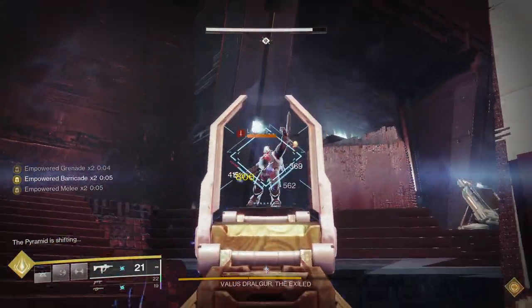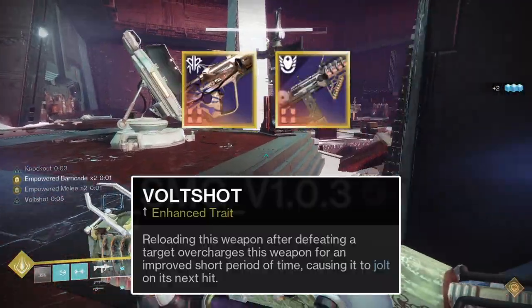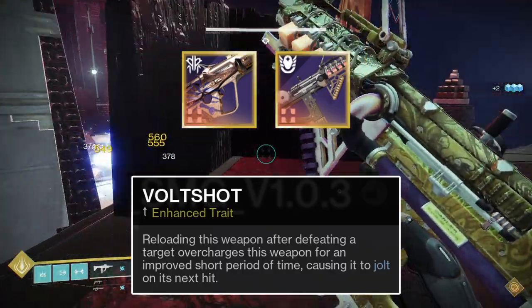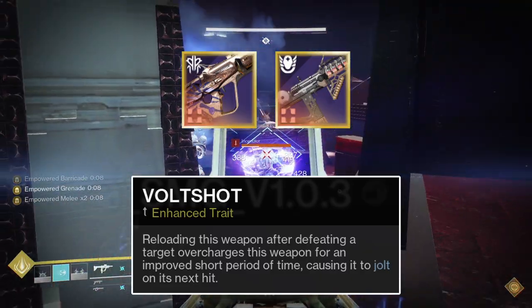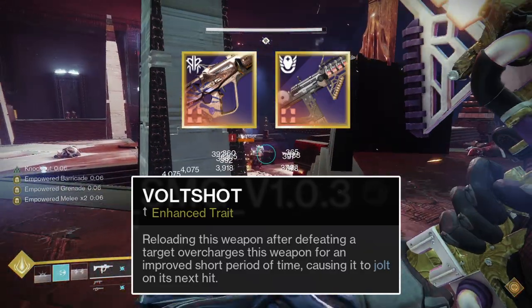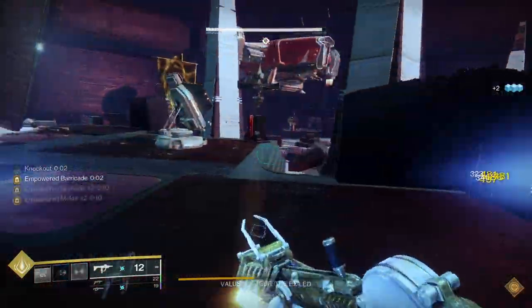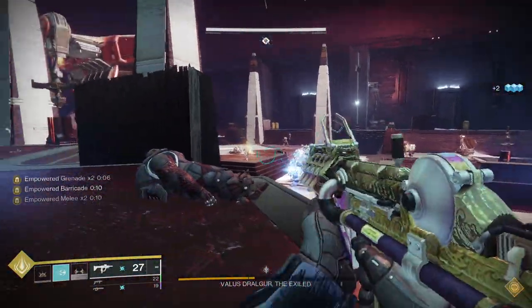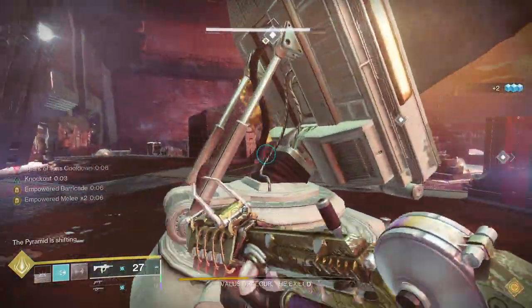Of the weapons I've mentioned, the Tarnished Metal Scout Rifle and the Ikelos SMG are the only ones that can roll Volt Shot, which is the perk that synergizes with Arc 3.0. After getting a kill, reloading will proc Volt Shot, and the target you damage next within 7 seconds will be jolted. This works similarly to Incandescent, but requires having reloaded after a kill instead of simply proccing on a kill. I'm usually using the Ikelos SMG with Enhanced Threat Detector and Enhanced Volt Shot. Threat Detector synergizes incredibly well with Spark of Resistance, as both proc when within 15 meters of multiple enemies.